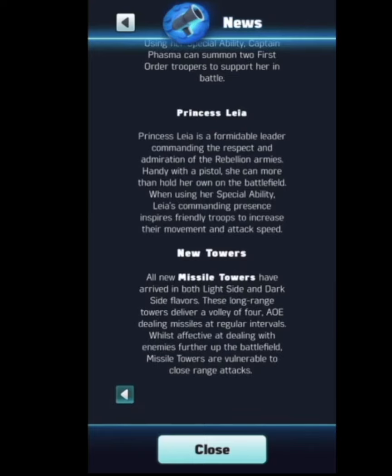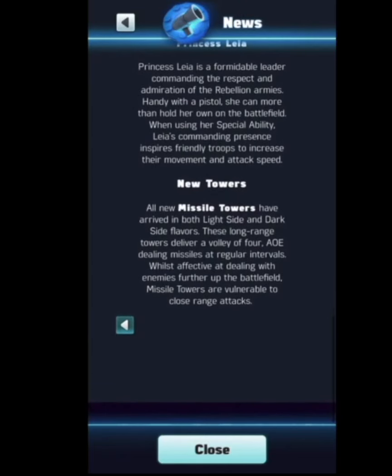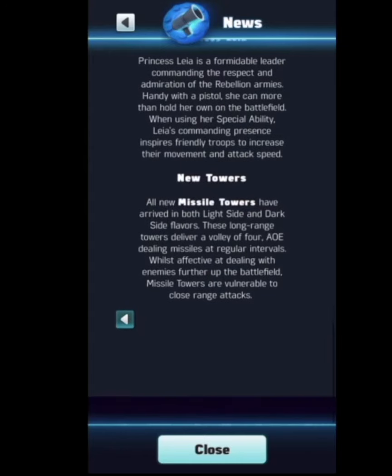Princess Leia is a formidable leader commanding the respect and admiration of the Rebellion armies. Handy with a pistol, she can more than hold her own on the battlefield. When using her special ability, Leia's commanding presence inspires friendly troops to increase their movement and attack speed. So we got an attacking and speed buff — that is her ability. I'm trying to think what that was in Force Arena — I'm drawing a blank. Was it Kallus' ally or Kallus' unique? Was it Yist? Not sure. But yeah, it's a speed and attack buff to all allied units around Princess Leia Organa.